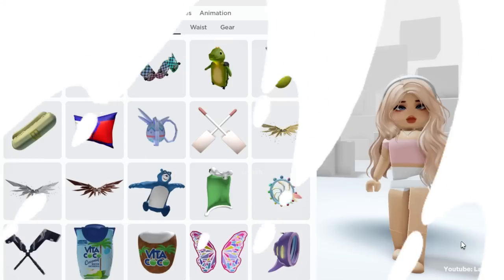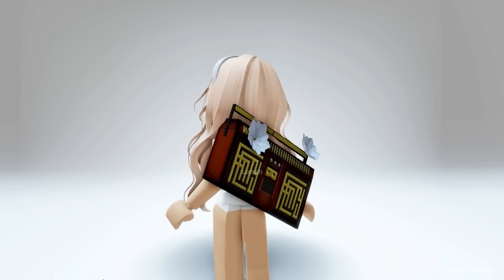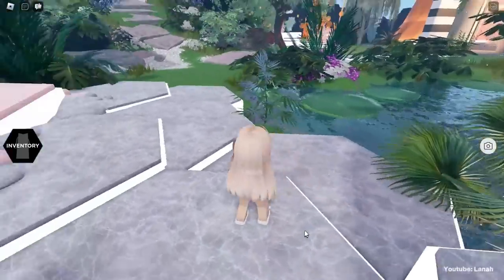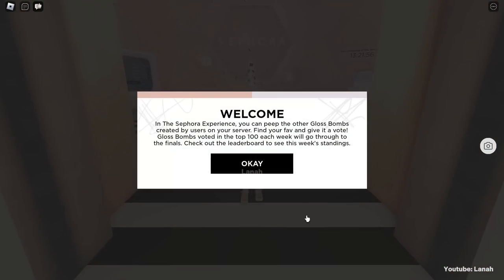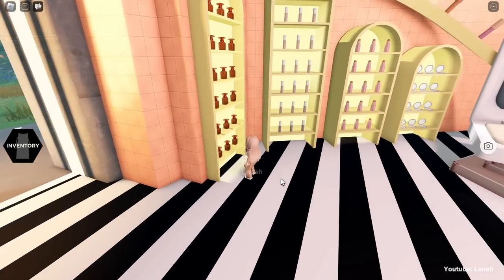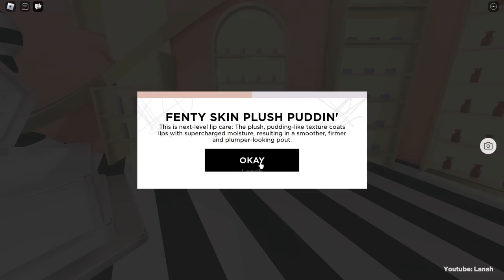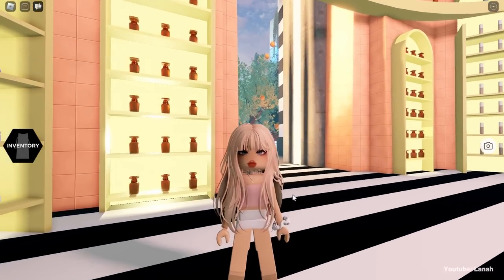Let's check our inventory. To get the Fenty Puffa Jacket, first go to the Sephora building. Now interact with one product on each shelf. Let's check our inventory.